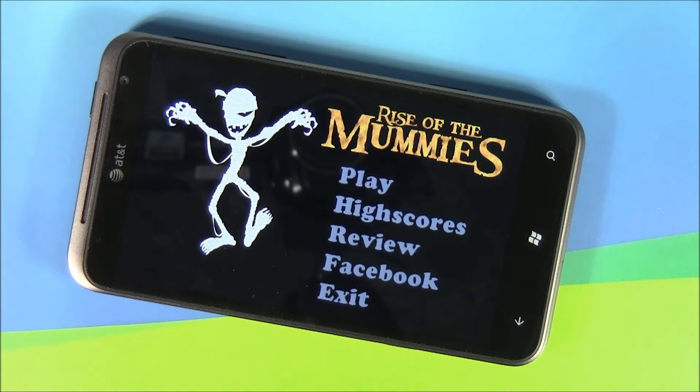The main menu is laid out simple. You've got options to play the game, view online high scores, review the game over at the Marketplace, access the developer's Facebook page, as well as exit the game itself.